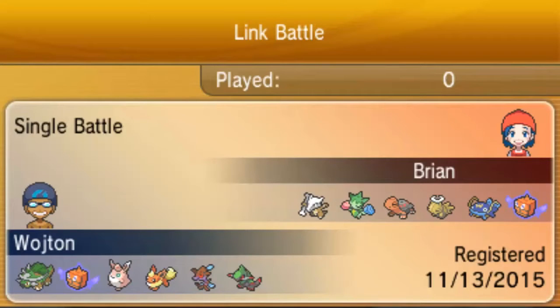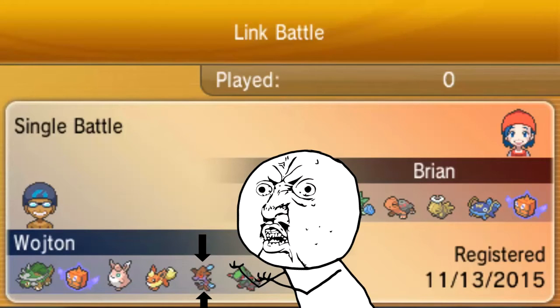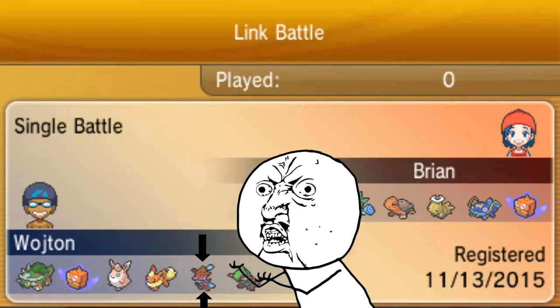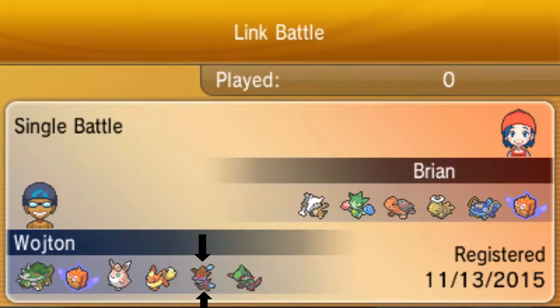Hello there, my name is Watchton and I would like to introduce you to my buddy Skrelp. What is a Skrelp? Well, Skrelp is a dual type water and poison Pokemon, pre-evolution of Dragalge. What is a Skrelp doing on your team, Watchton? Tell you what, let's start up this PU battle against my buddy B2J135 and you will see for yourself.